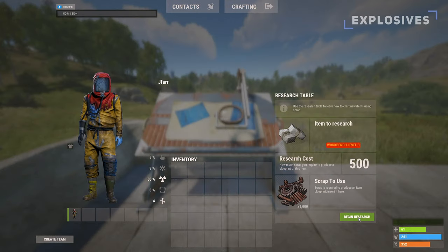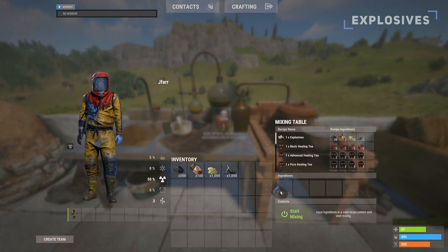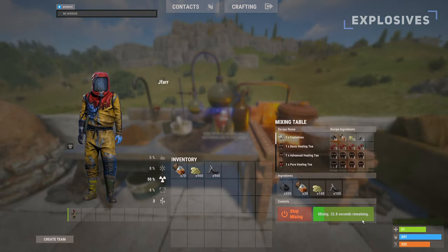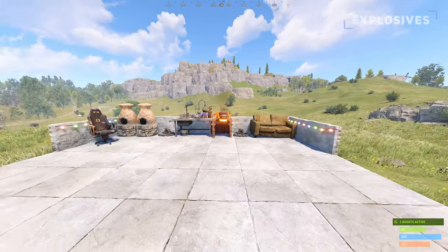The final mixing table craftable is explosives, if you have the blueprint. Like the low grade, you will not receive any crafting cost benefit. However, the mixing table allows you to craft explosives much faster at 4 seconds compared to the 5 seconds per explosive with the level 3 workbench. Therefore, it is the fastest and easiest way to make explosives, considering you can leave it crafting while doing other things.